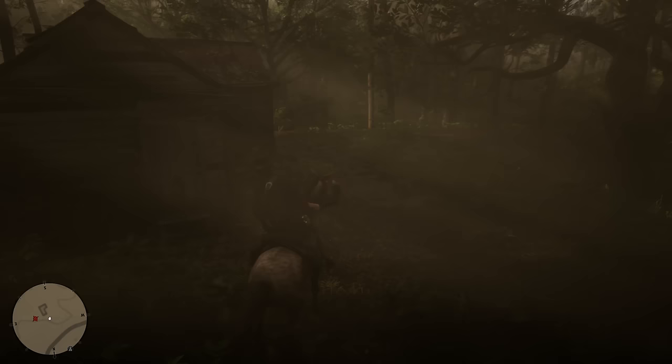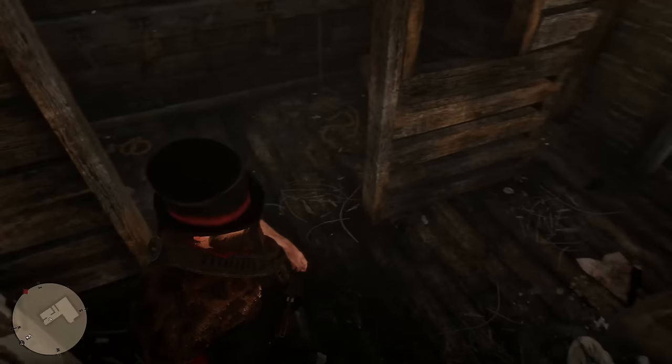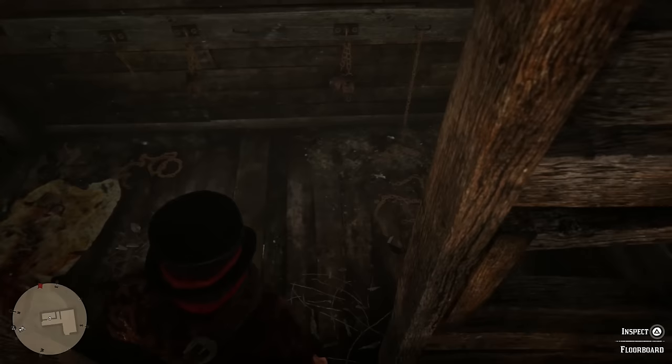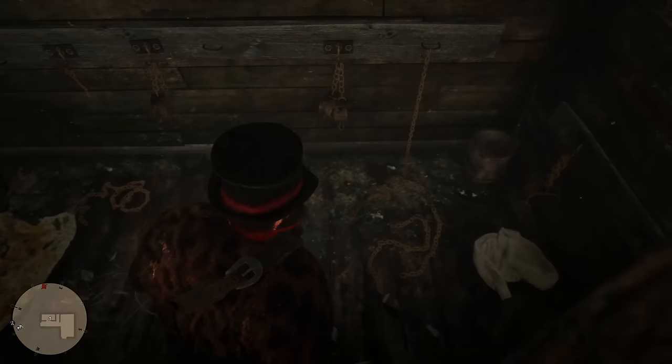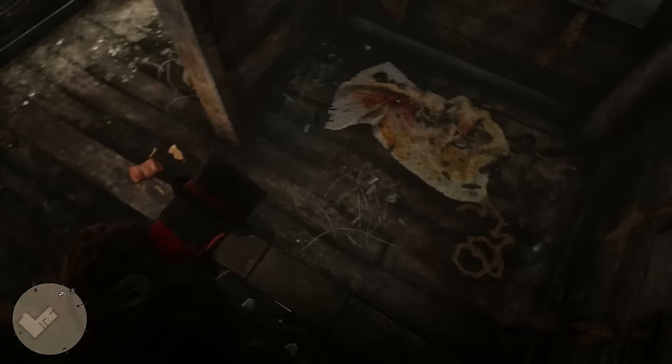There's a couple things that we want to find in here. First and foremost, you're going to go into this room with the chains — this is pretty bad, something dark and terrible has happened here. When you walk here, you're going to have to inspect the floorboard. You can see there's something under the floorboard right there. He had to dance a little bit before picking this up.